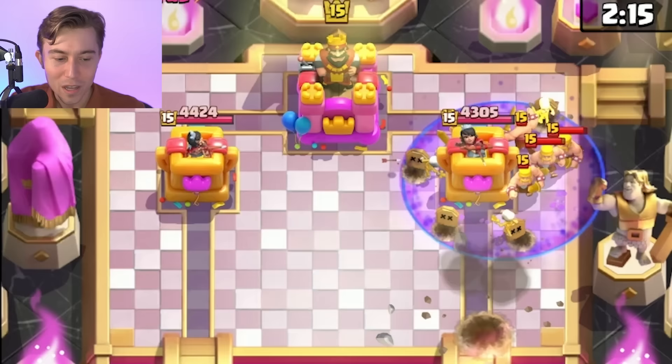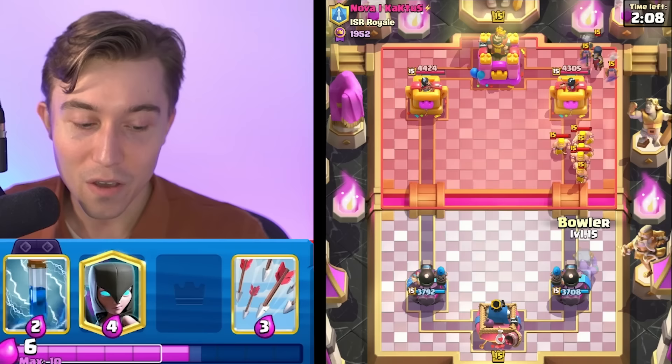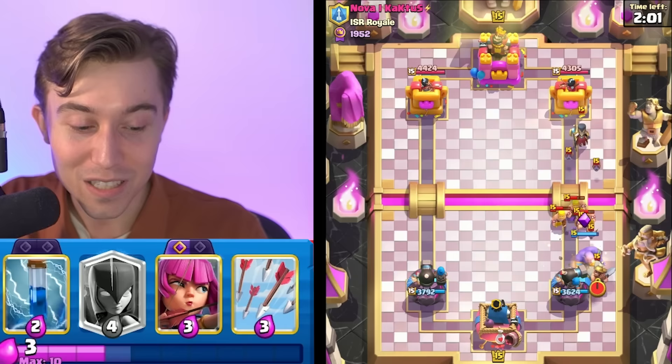In this position it's important to recognize that we can't counter all those Barbarians with anything other than a Bowler. If I decide to cycle a Night Witch thinking it's going to work, Night Witch bats have an absolutely miserable time into someone cycling this insane amount of spam into us.